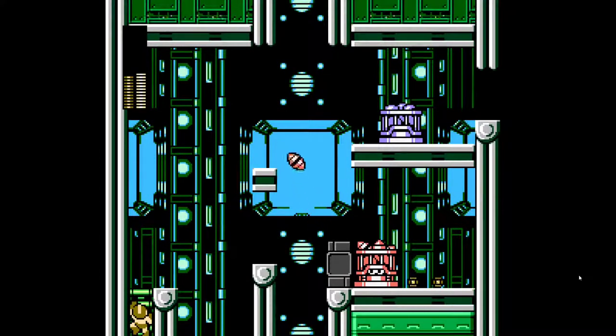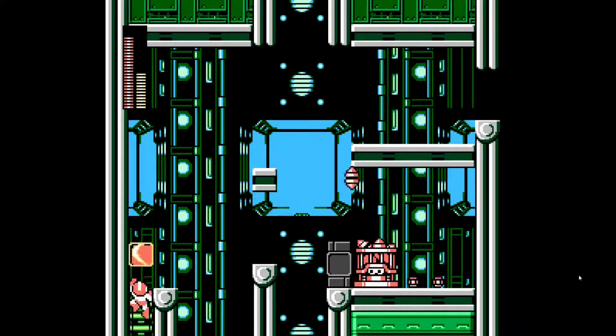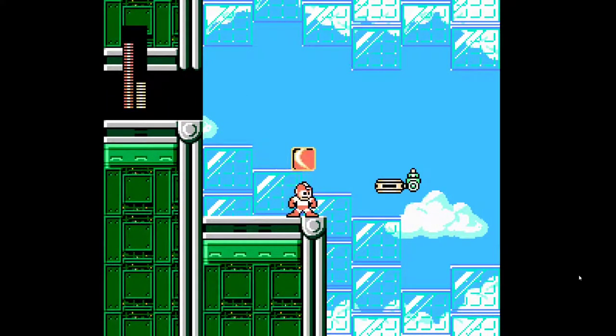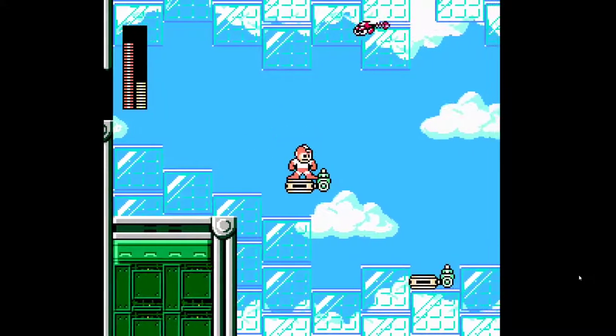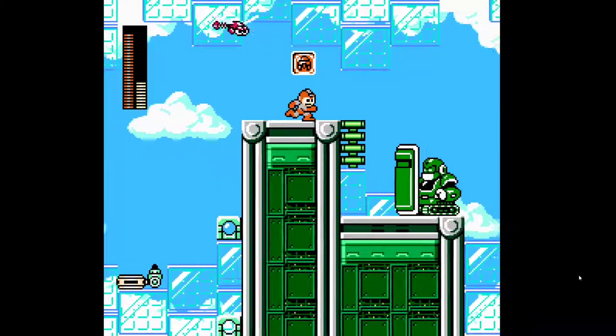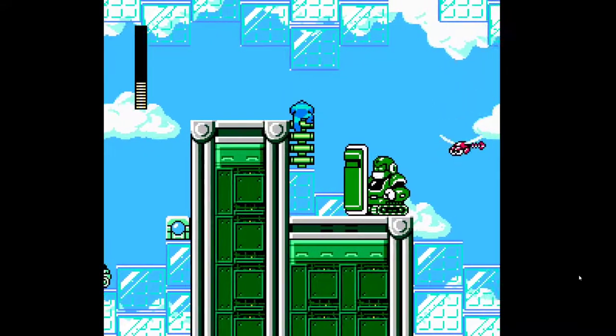I still don't really know the best way to do this area. I think it's actually just — shoot one to the right, then two up. Try and not have Mega Man move around too much. Once you do that, use C-kick out of here. And this time I think I'll actually be using C-kick here as well. I definitely could do that jump, but it's very tricky and I want to move on.